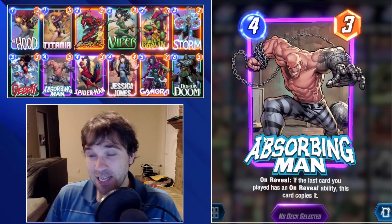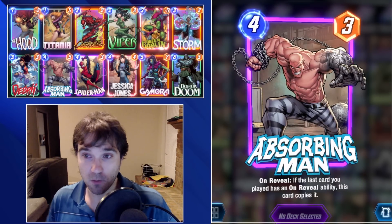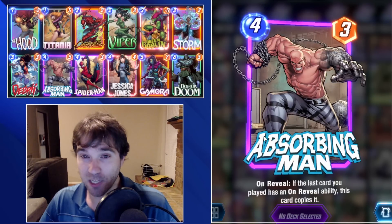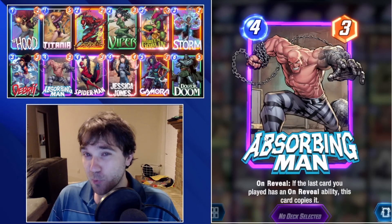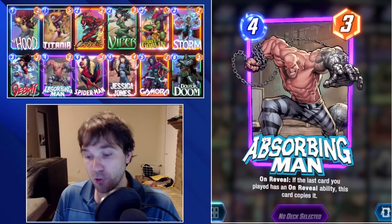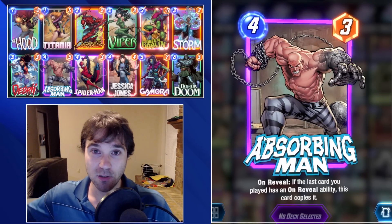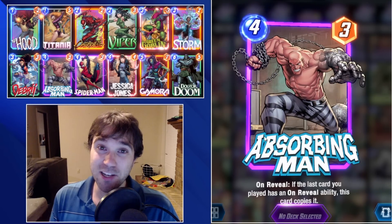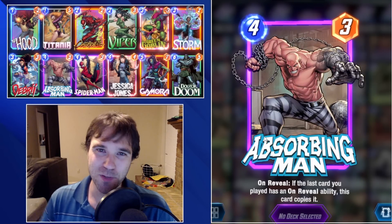Overall the deck list runs pretty well. Titania — if you don't have her, you can replace her with maybe another one-cost drop, like a Korg or an Iceman to add some extra disruption. But she is pretty nice to have in addition to your Spider-Man on five for a decent power push into your second Storm lane, as well as locking down the last location. Let's go ahead and jump into a couple of games.